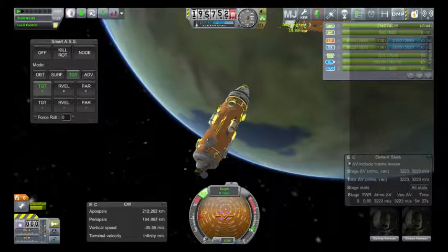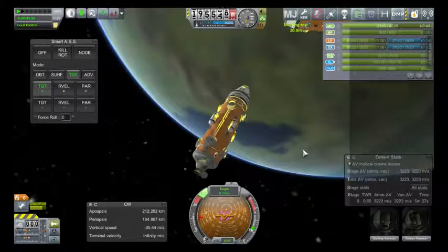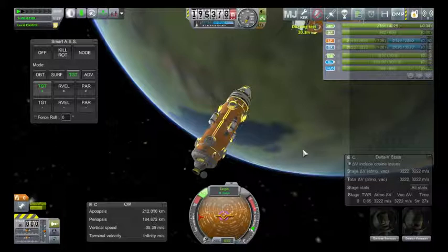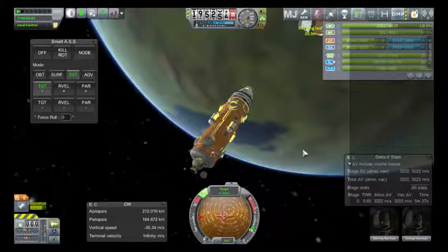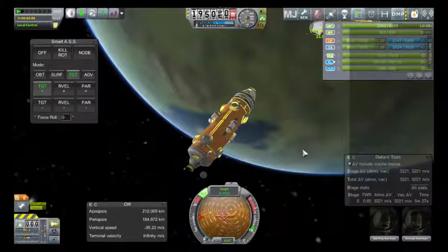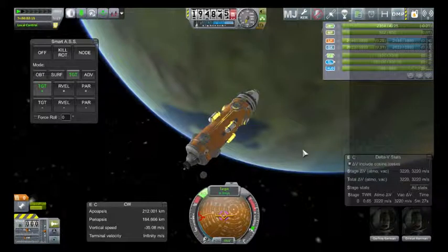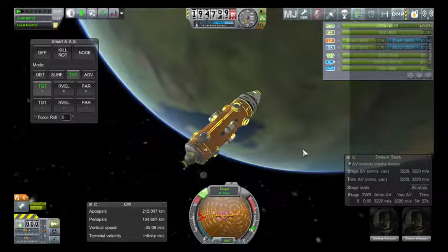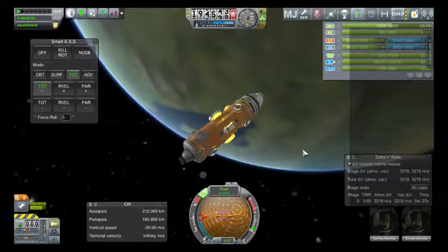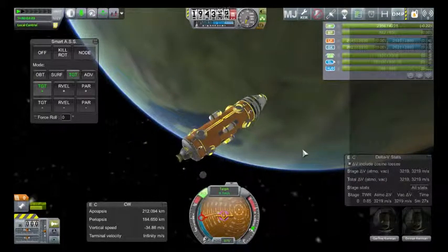We are going to test it. I'm not going to even bother looking at most of the screen — I'm just looking at the nav ball. And I'm going to dock. As you can see, the target has actually gone completely off screen now, so I have no choice but to align via the docking port.